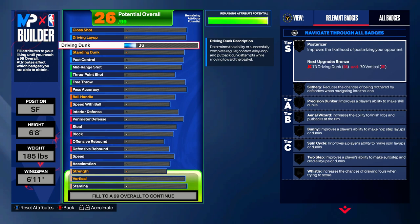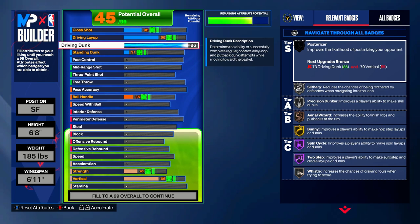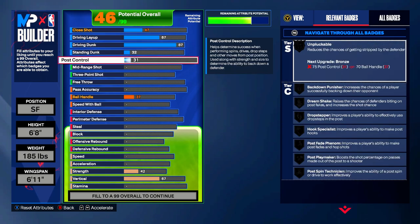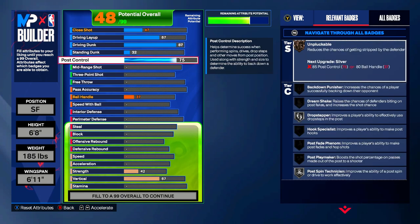Jason Tatum postered LeBron James as a rookie in the playoffs, so he's getting an 87 driving dunk. Personally I think it's close to a 93 — I think he's one of the best in-game dunkers in the whole league — but we'll give him that 87 driving dunk. We're also giving him a 75 post control because he is a monster in the post, able to shoot over both shoulders.